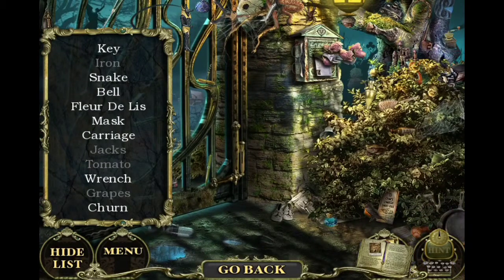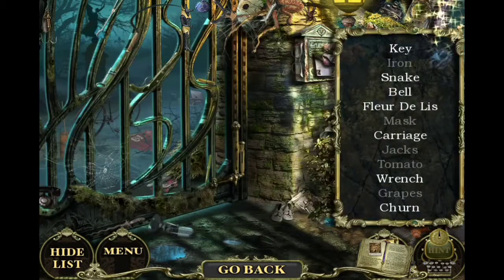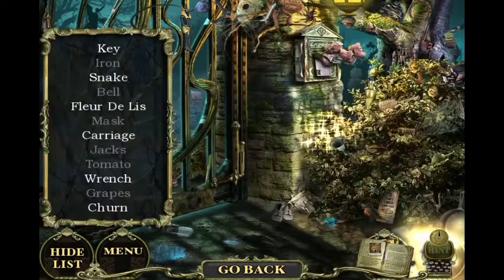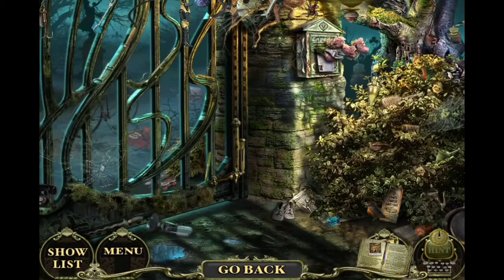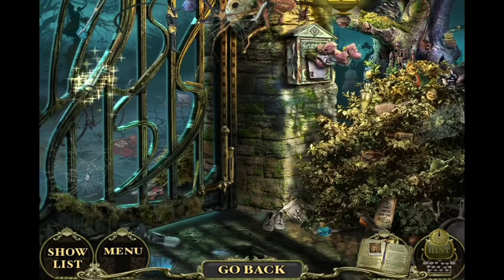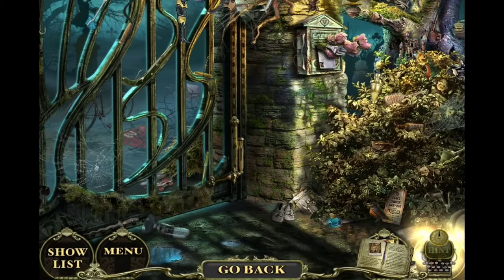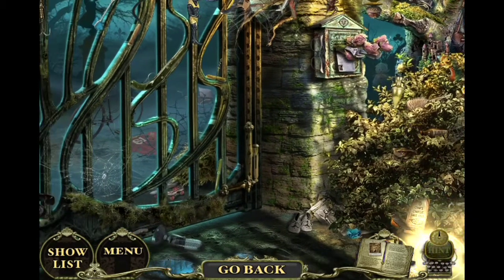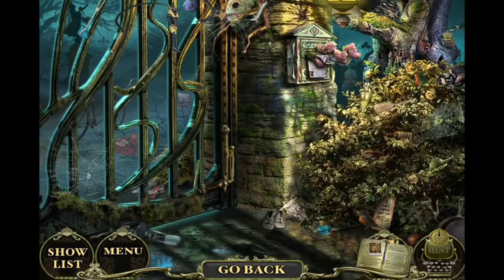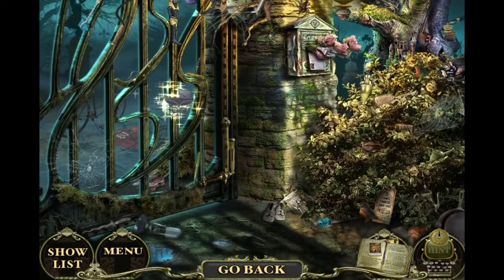I think there's supposed to be a cutscene somewhere around here. This is how to do good at Ravenhurst — just click everywhere, tap everywhere, and you find the hidden stuff. There's a list but I don't even need the list, I just tap everywhere and find the stuff.